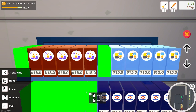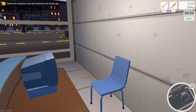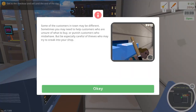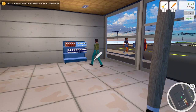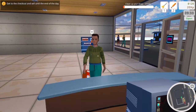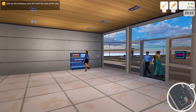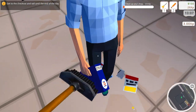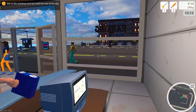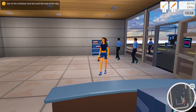We've got customers already. Go to the checkout and sell until the end of the day. We can also take a baseball bat and deal with unruly customers as well as thieves. Number one is our broom, number two is our bat. I think he just literally pooped out garbage. So we're going to sell until the end of the day — I believe that's six o'clock. These are good games, top quality — almost as good as this game!